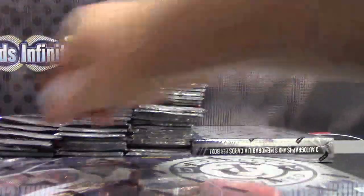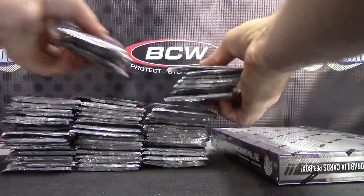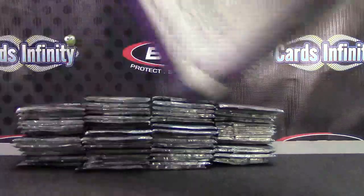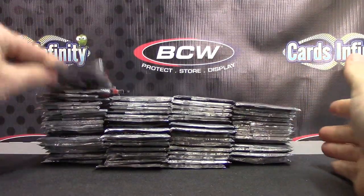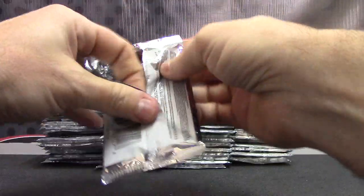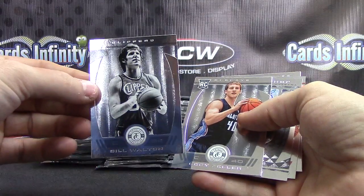Two packs. Don't slide, don't slide — make a fourth stack. There we go, and the last box. All right, here we go. Who's getting off the board first? Let me grab the sheet. The first hit of the case — must be an autograph. This is what the base looks like — they're thin, your standard everyday thin, not super thick or anything, but they look nice. The background looks cool.